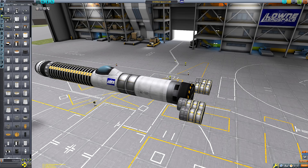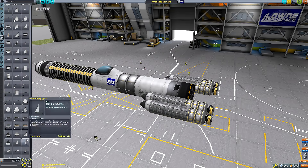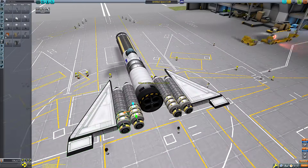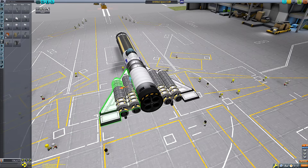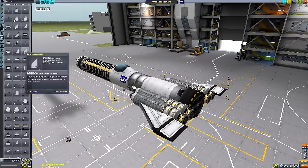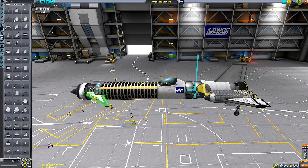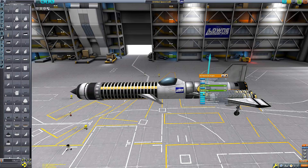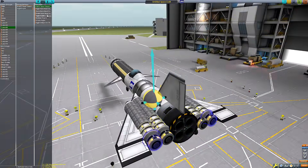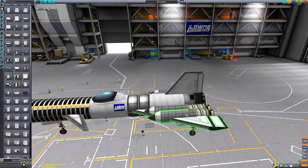The reason we have such a ludicrous amount of batteries is because this is going to be an ion-powered SSTO. Ion engines are something I've very rarely used because they are very tedious — they have incredibly low thrust-to-weight ratio, making nuclear engines look like vectors. They're also complicated because instead of liquid fuel and oxidizer they use Xenon gas and electric charge, a different system than most players are used to.